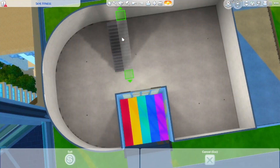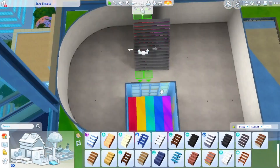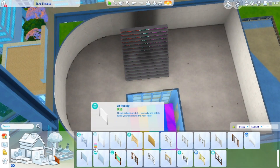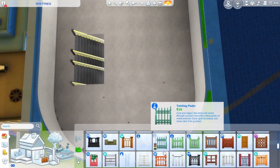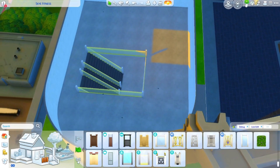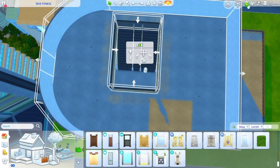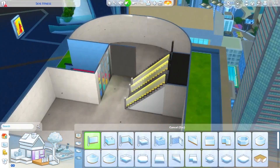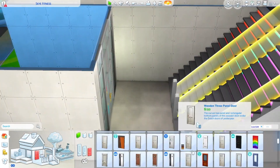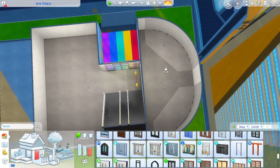I wanted it to have not only a space for the dance floor but kind of a private area for a VIP lounge. We also needed bathrooms and places to eat and sit, because it's a nightclub slash lounge. This is one of my first times building something like this and I think it came out really well. I decided to use curved rooms to curse myself, but this is me working on the VIP area.